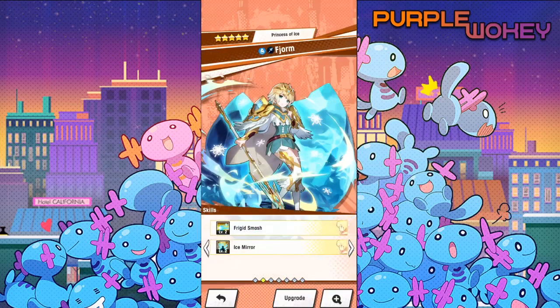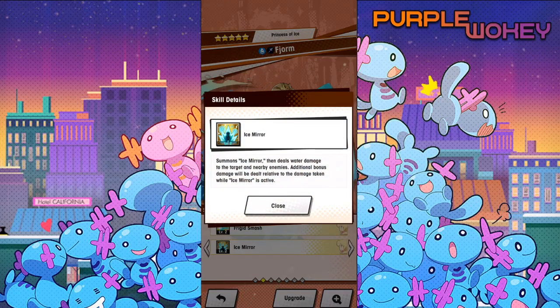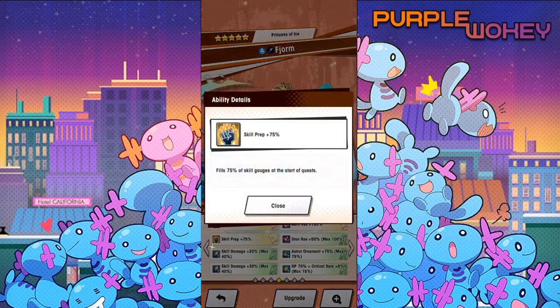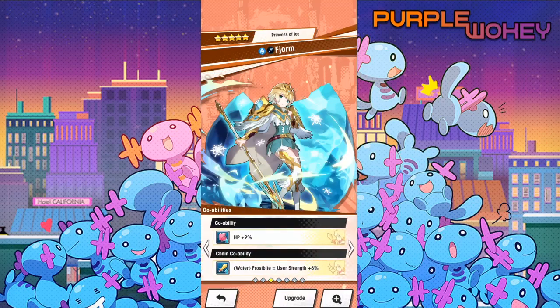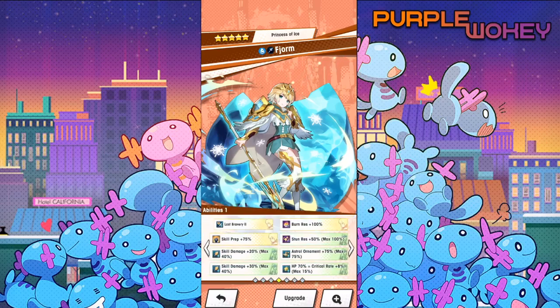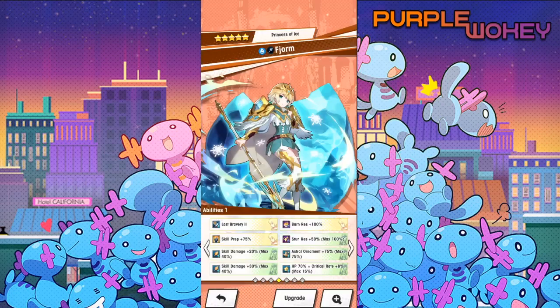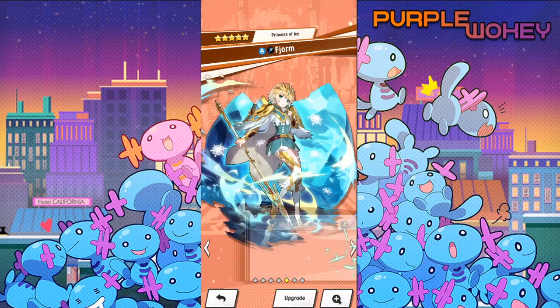First unit up is Fjorm — Fjorm and Alphonse. If you want to see Martha and Veronica, they have their own two separate videos on my channel. So Fjorm has Frigid Smash, which deals water damage to enemies directly ahead and inflicts freeze. She also has Ice Mirror, which summons an Ice Mirror that deals water damage to targeted nearby enemies. Additional bonus damage is dealt relative to the damage taken while Ice Mirror is active. She has an HP co-ability, and her chain co-ability is Frostbite equals user's strength up 6%. Last Bravery increases the entire team's strength by 30% and defense by 40% for 15 seconds when the user's HP drops below 30%, once per quest. Burn resistance 100% and skill prep at 75%.